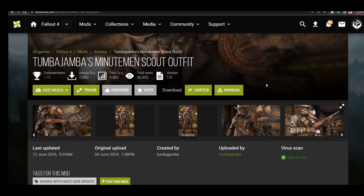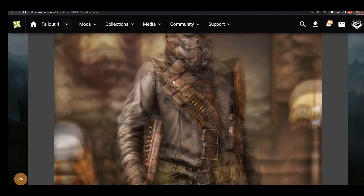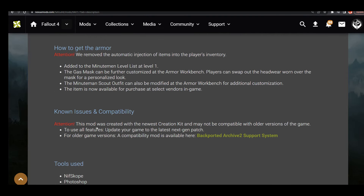All right guys, we're back with the Tumbajamas Minuteman Scout Armor in Fallout 4. This mod was created with the new Fallout 4 update, so it may not work with older versions. I'm still on the version right before the next-gen update because I was fine with how my game looked, and performance hasn't really been improved in the downtown area. He says right here that this mod was created with the newest Creation Kit and may not be compatible with older versions — update your game to the latest next-gen patch to use all features.